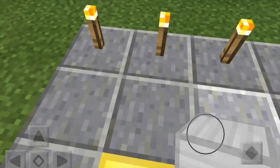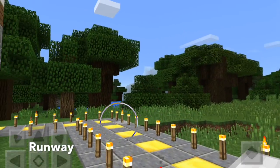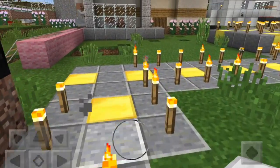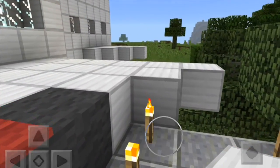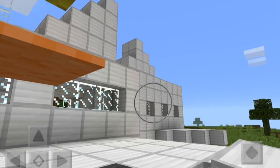Starting from here is the runway. Here's my jet plane, and behind that's a propeller plane.